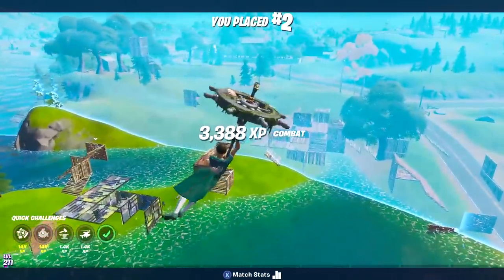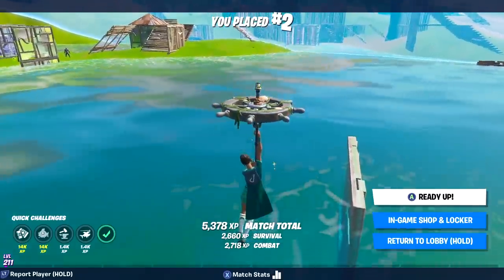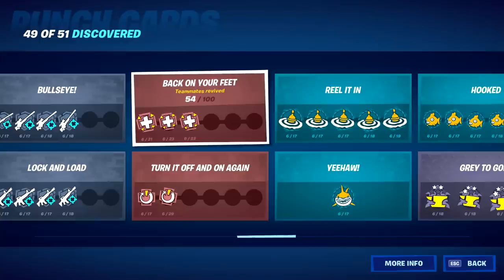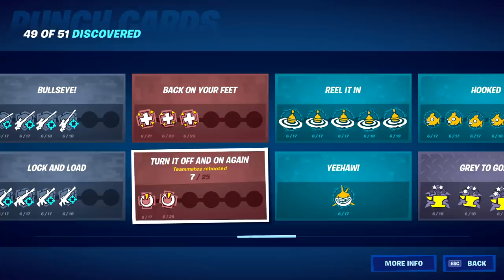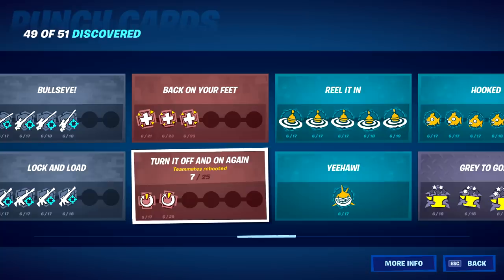I didn't get as many snipes as I would have wanted that game — I'm not the best sniper in the world by any means. For the back on your feet and turn it off and on again challenges: get two or three teammate friends with you. For reviving teammates, have them jump off a high structure and keep reviving them over and over again. For the turn it off and on again challenge, have them jump off a high structure onto a lower one, and once they're knocked, have them drop off that and you'll be on the ground to pick up their reboot cards and reboot them.